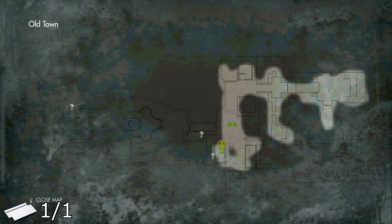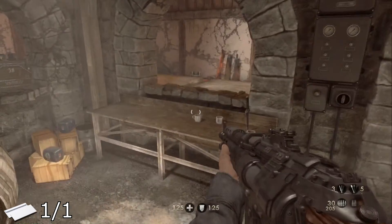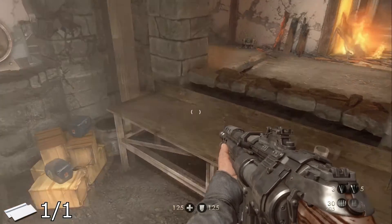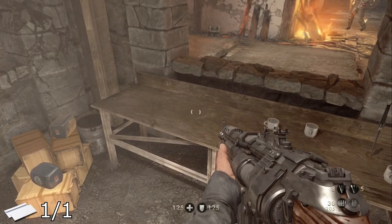For the letter in this level, right here on the map, right at your objective, on this table to the left. I accidentally picked it up during the Let's Play, but it is right here on the table next to some guns and ammo.